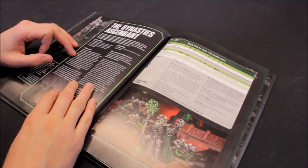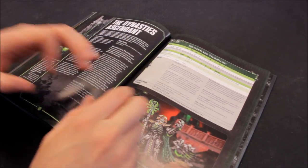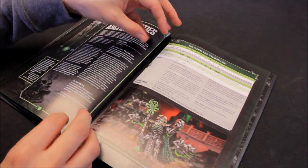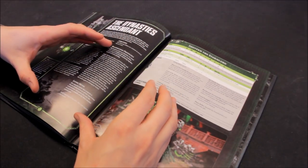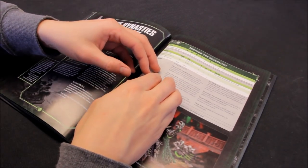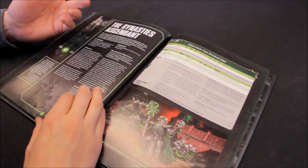Quite straightforward then - you choose your dynasty, swap out your keywords, put the dynasty keyword in there, and make sure you keep them all the same in the detachment. The bonuses conferred from a character - you've got to make sure it's from one dynasty to the next within the same one, just the same as for the other codexes.